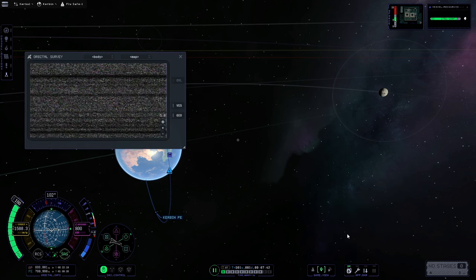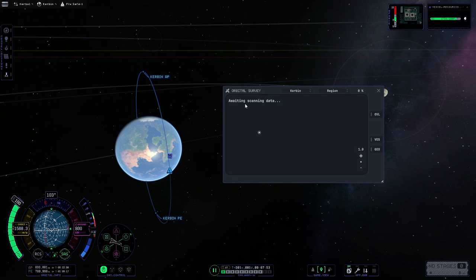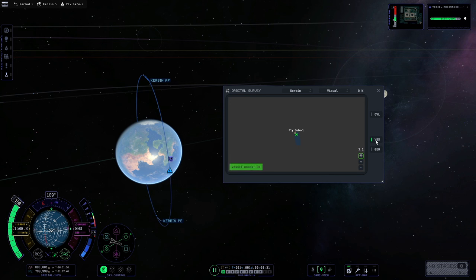The orbital survey window can be found in the apps bar. In it, there is a drop-down menu for both the body and for the map style. At this moment, we only have data for Kerbin, and the map styles are visual and region. Along with buttons for zoom in, zoom out, and craft tracking, you also have the ability to hover over your craft and it will give you the name, latitude, and longitude. For those who would like their vessel name or geographic coordinates displayed permanently, there are buttons to turn those on.